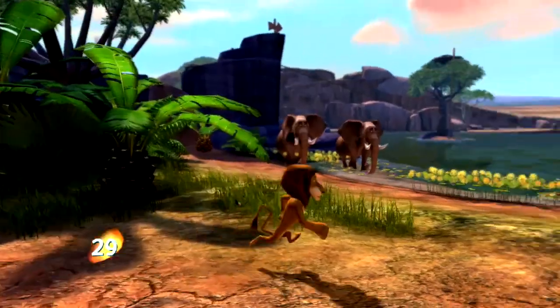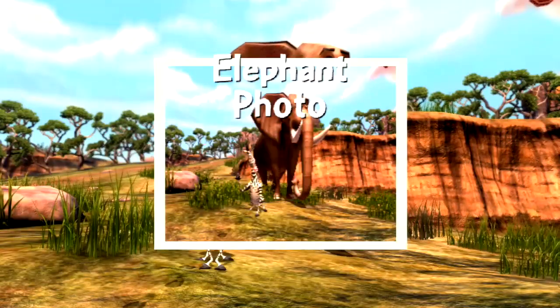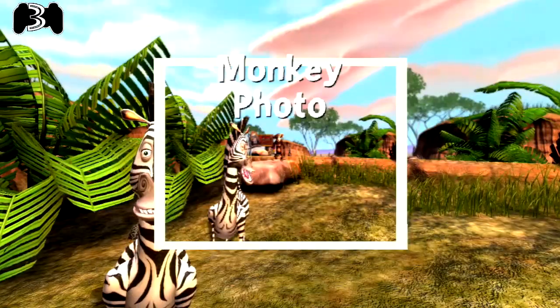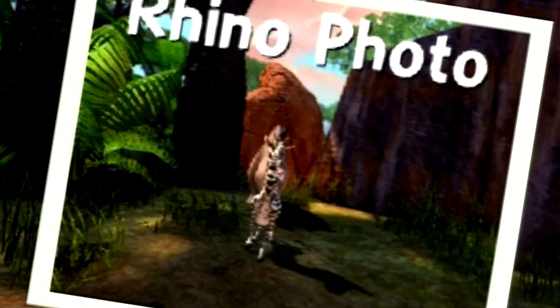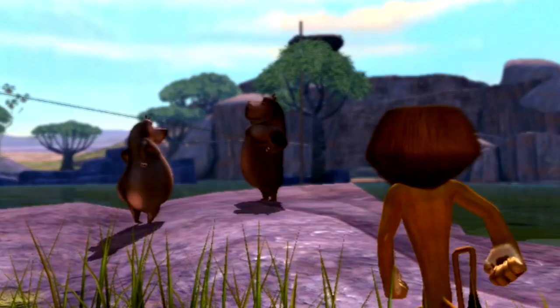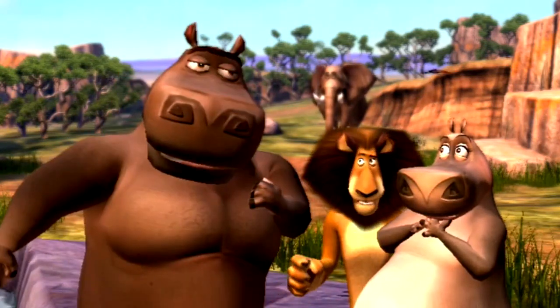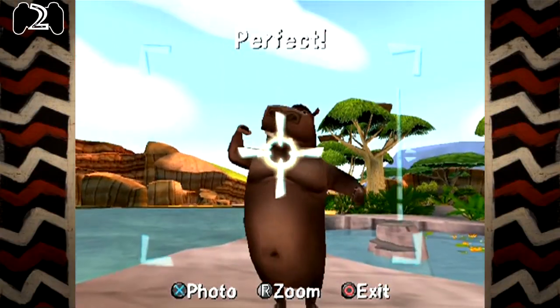We eventually arrive at the watering hole, which is essentially the hub world. Here we find a camera with which we need to take photos of various animals. So we escape the confines of a zoo to... pretend to be at another zoo. Excellent! As expected, here we meet Moto Moto, who takes a shine to Gloria. And we can take a picture of him too — a Moto Moto photo, if you will! The game says that too — you just stole my joke!